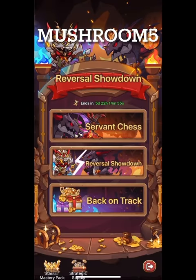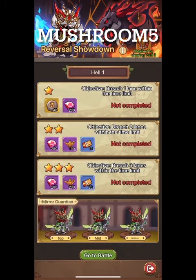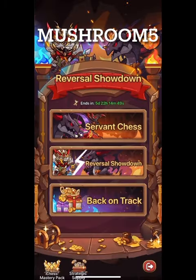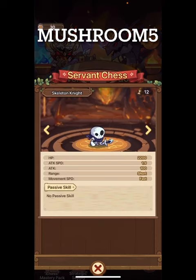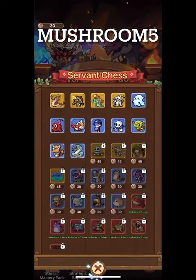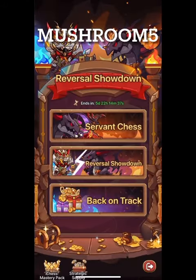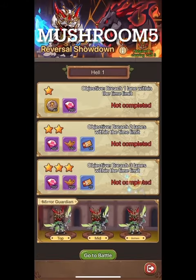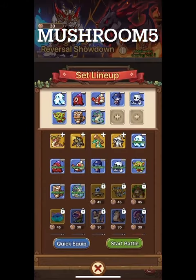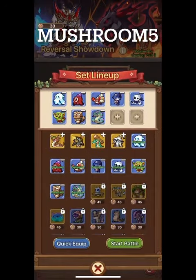Let's go into the Reversal Showdown. Looks like we have to pick our characters first. I forget how to do this exactly — I guess we go to Battle. There we go, here's our lineup and we're going to pick.